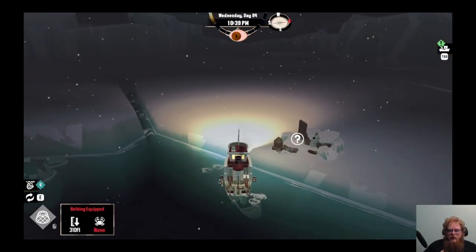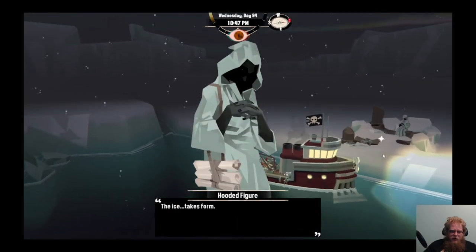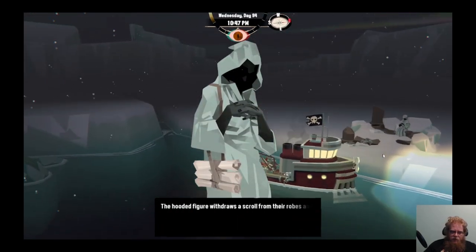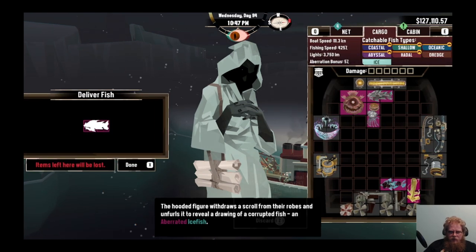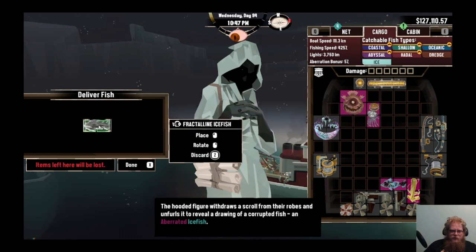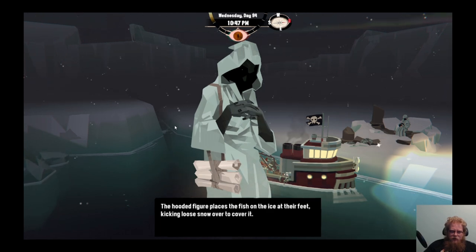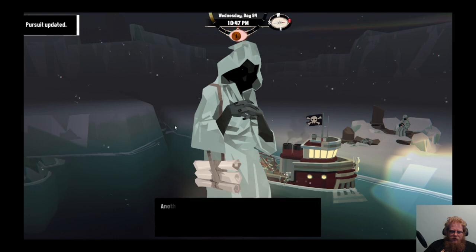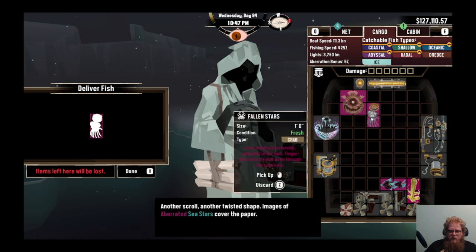We have found the figure in white and got the fish in. The dice takes form - the hooded figure. The scroll shows the drawing of a crump fish - an aberrated ice fish. The figure places the fish in the ice at their feet, kicking loose snow over to cover it. The stars leave the sky. Another scroll - a twisted shape - images an aberrated sea star. The sea stars are arranged in a circle on the ground.